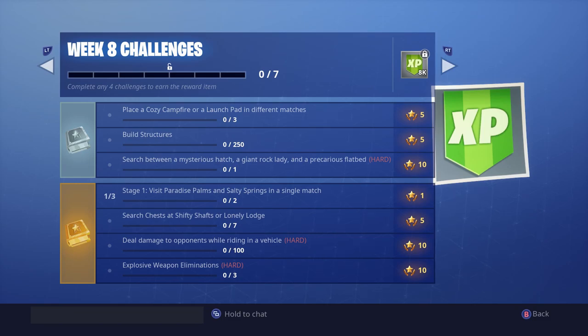The third one is search between a mysterious hatch, a giant rock lady, and a precarious flatbread — I will go over exactly what that is in just a moment. The next one, stage one, is visit Paradise Palms and Salty Springs in different matches. That's not too hard, but there are three stages so that one might take a while.